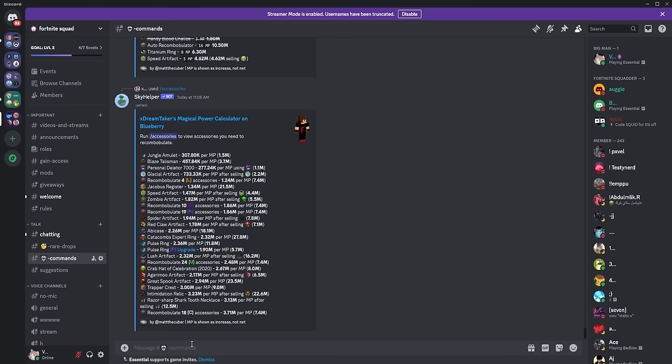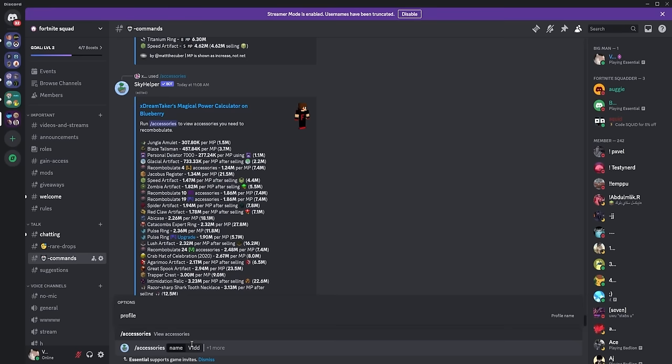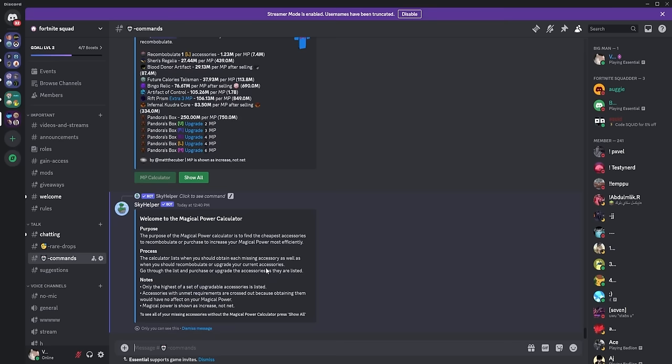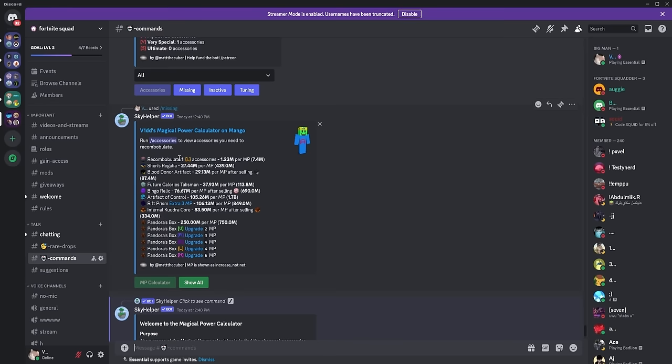The type of video where we would normally go over each individual accessory and which order to get it in is pretty out of date due to the magical power calculator. This is a feature found in the Skyhelper bot, a bot seen in nearly every Skyblock Discord, including ours — linked in the description. Running the command slash accessories along with your IGN will show you everything you need to know: your magic power, your total accessories, how many are recombobulated, how many are enriched, and what power you're on. We recommend using this bot to figure out what talismans you should get, because it has a feature called Slash Missing, which shows you which talismans to get in which order based on coins.